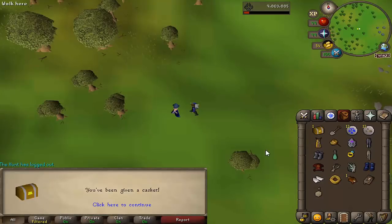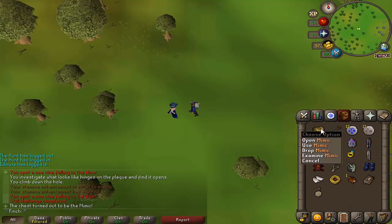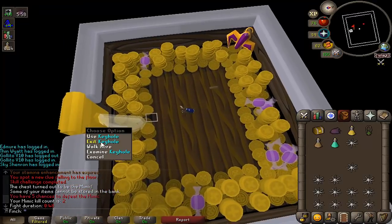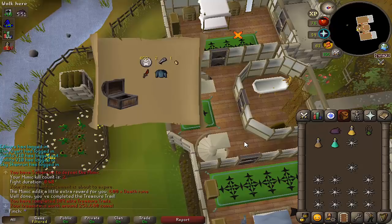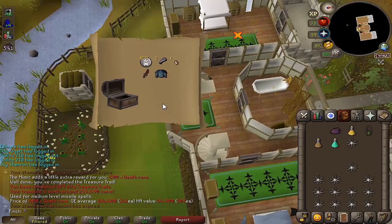I went to Barrows of all places — don't ask why, I was a little bit bored — and I got an elite clue. Hopefully we can get something good. Oh, it's a Mimic! That's really cool. Let's go and do this. I've not done a Mimic in a while. That was actually only my second Mimic ever — I didn't realise I'd only done one previously; I guess that was for the music track. The reward was just awful. If I hadn't had the extra death rooms, that would have been literally like a 100k clue. Shocking.